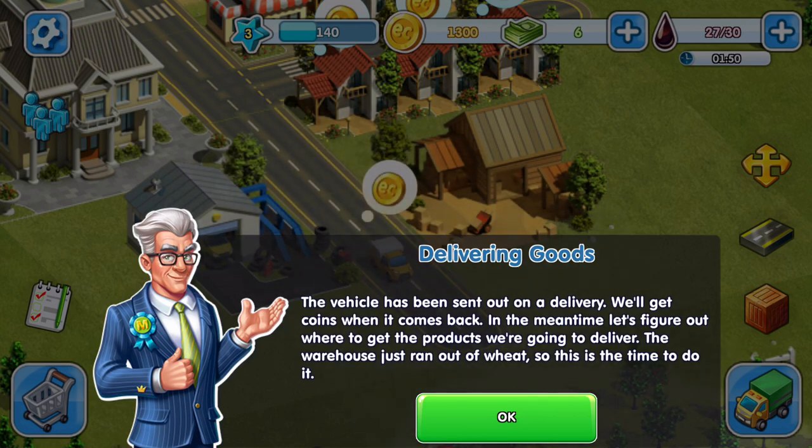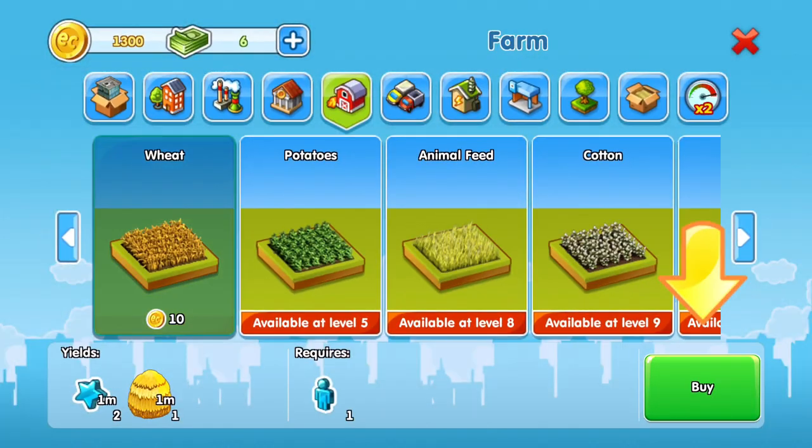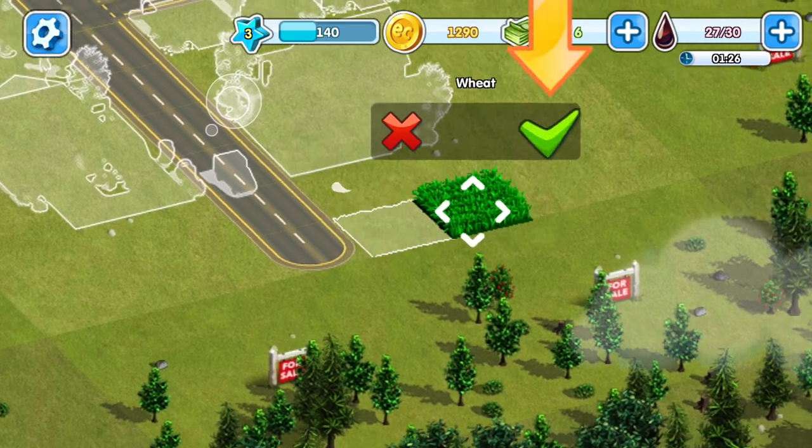In the meantime, the warehouse just ran out of wheat so let's figure out where to get products. We need goods to sell — the easiest thing to do is to grow wheat; it grows quickly and is inexpensive. Now we're going to do some farming, so let's buy some wheat and plant some wheat fields.